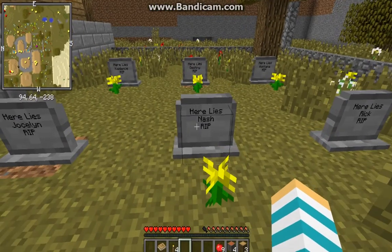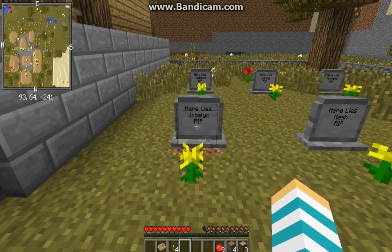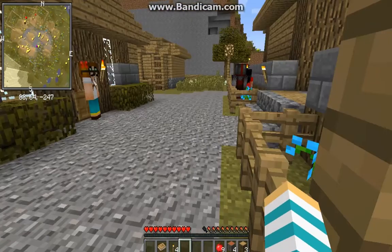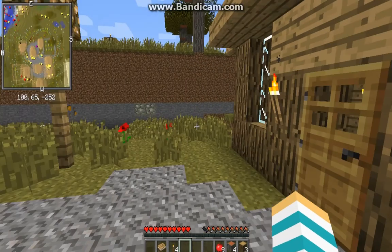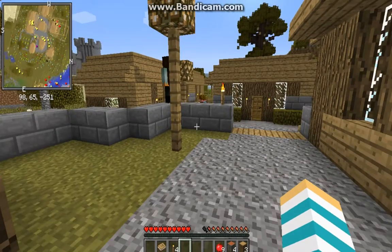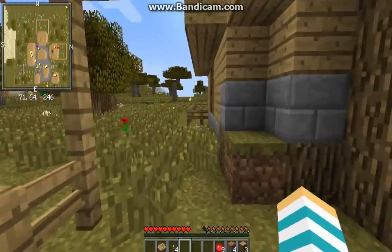Nash — oh my god, it's Nash! That's such a rare name, it's so weird they'd put that in there. In the graveyard: Cadence, Destiny, Montana, Rick, Nash, and Jocelyn. This isn't actually a bad little village. As you can see on the mini map there's a whole bunch of flowers, so it should be a happy village — except there's a graveyard in it. Not too happy, but it's okay.